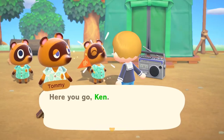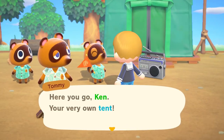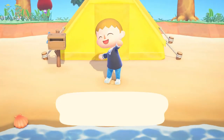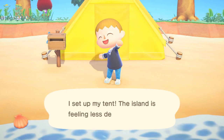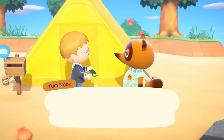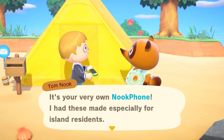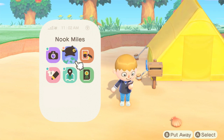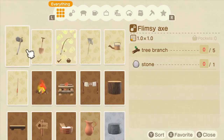For starters, we'll provide you with a tent. Please select the spot where you'd like it set up. And there's something else — we'd like to offer you an original Nook Inc. Nook Phone. It comes pre-installed with a variety of apps for all your Deserted Island needs, including recipes for crafting tools and furniture.